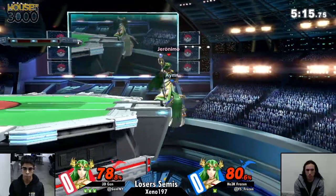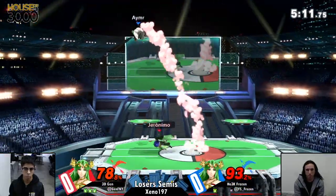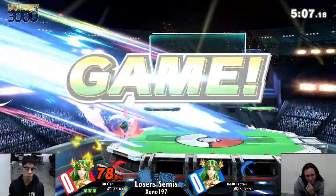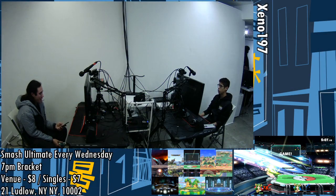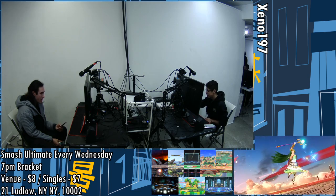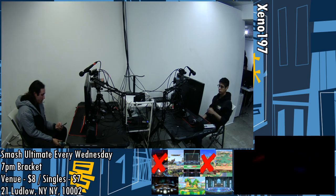Jen is just doing such a great job of keeping Frozen offstage this entire game. He's been cleaning up these stocks so well. That's gonna be dashed, he's gonna be looking through the upper trying to get the preempt. This is a body bag. That was not close at all. Every disadvantage, Jen basically killed him. There's a Palutena and Jen was at advantage the whole time — that's about how you wrap that up.